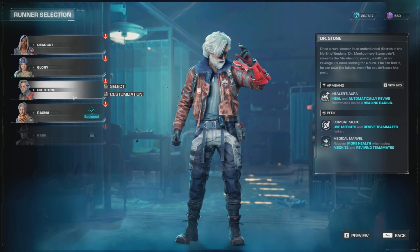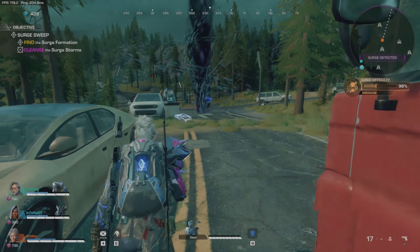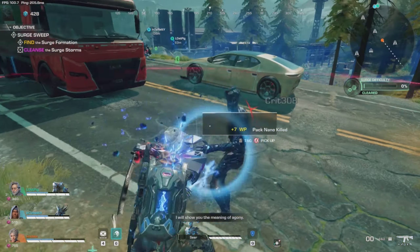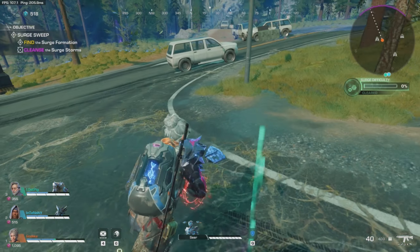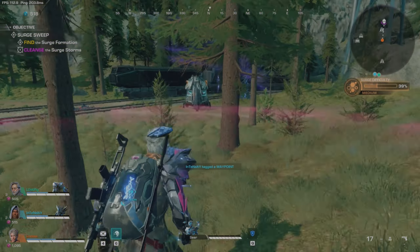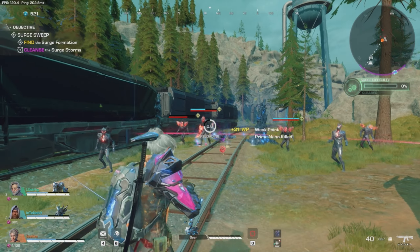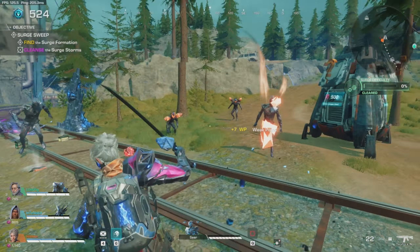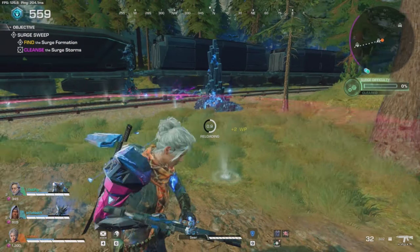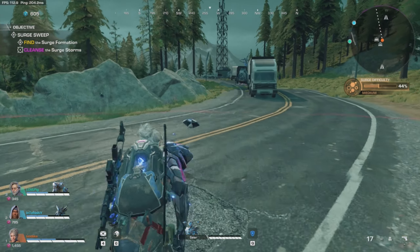Then we have Doctor Stone, the hip medic of the group. Healer's Aura is his ability — he heals and automatically revives teammates inside his healing radius, basically dropping a little drone that creates a large aura, red for enemies and green for allies. If you sit in it, it heals you and can revive you. It's easily spottable so people will push you, but automatically reviving teammates is very useful. His perks, Combat Medic and Medical Marvel, let you use medkits and revive teammates faster and recover more health.